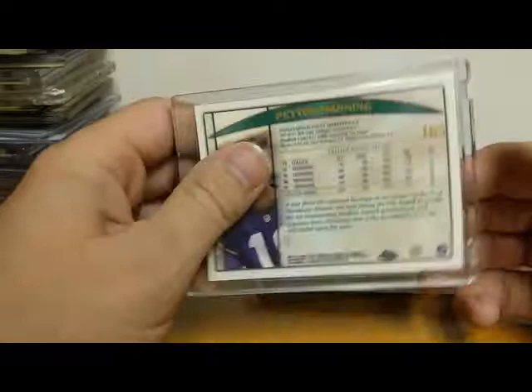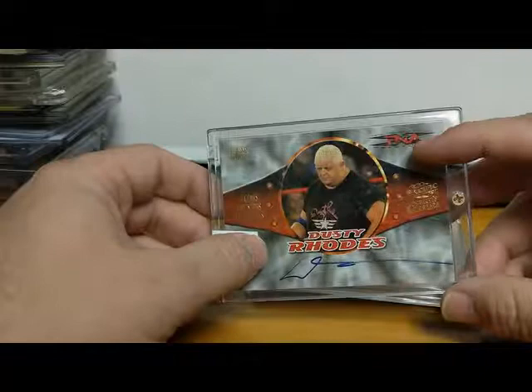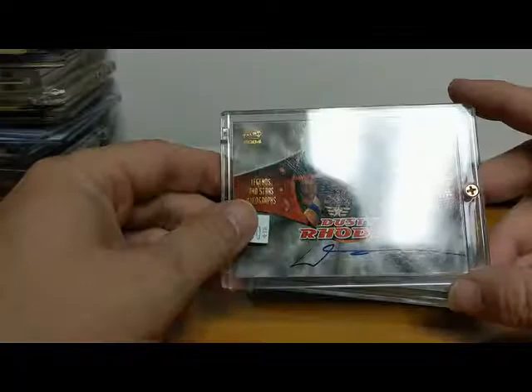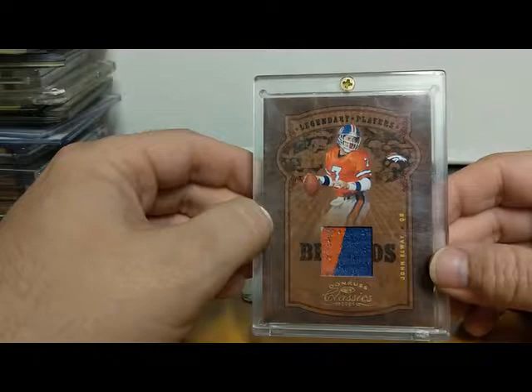Here's the American Dream — Dusty Rhodes, son of a plumber. Pacific card, this is when he was in TNA for a little bit. There's a Dusty Rhodes autograph — no longer with us. Wrestling fans, you've got to love that. Here's a John Elway two-colored patch card for the Broncos — 2005 Donruss Classics, all you Bronco fans, numbered to 25. Beautiful card.